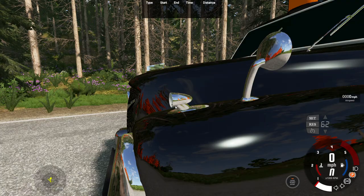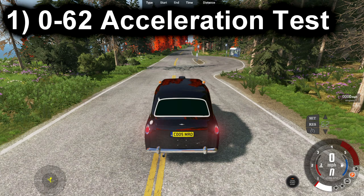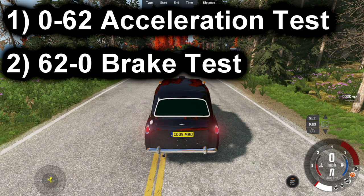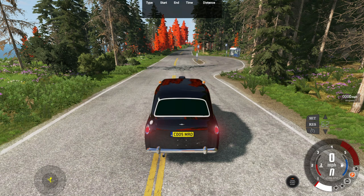In this part of the video, we're doing our basic performance test with the cabbie. The first test will be a 0-62 acceleration test, second a 62-0 brake test, and lastly a top speed run. With a guarantee from a 4.2 liter engine, I think it'll far outperform the 2.2 liter original, which had a mediocre top speed of around 75 miles per hour. Hopefully the more powerful engine will let it achieve its rated top speed.